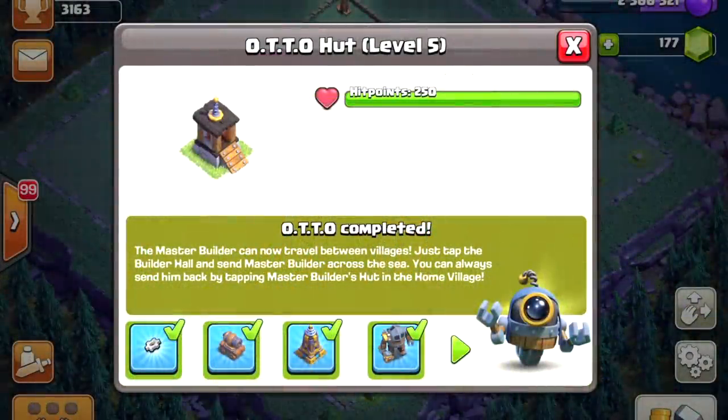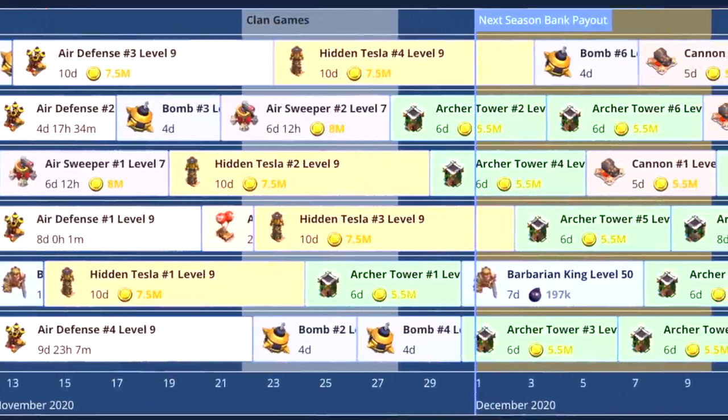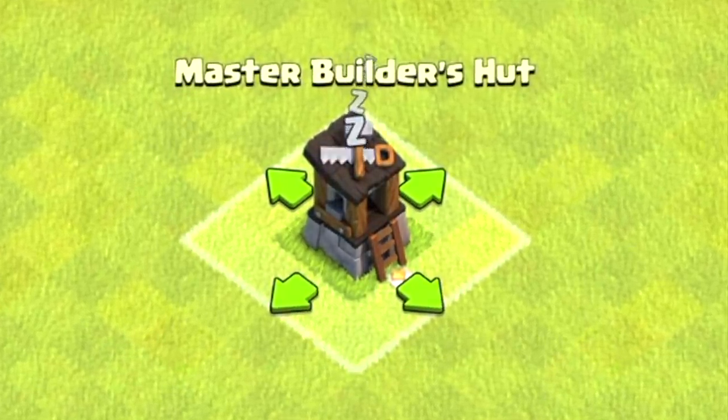Last time on Town Hall 11 Free-to-Play, we unlocked Auto Level 5 and provided you all the details to do it yourself. Today I have updated my upgrade order and let me show you how the 6th Builder changes everything.